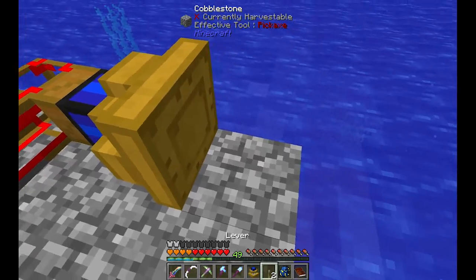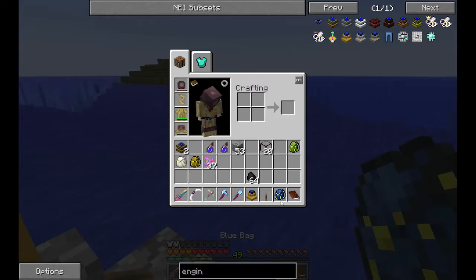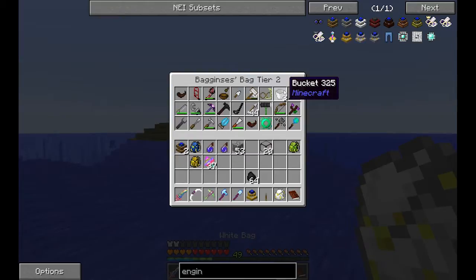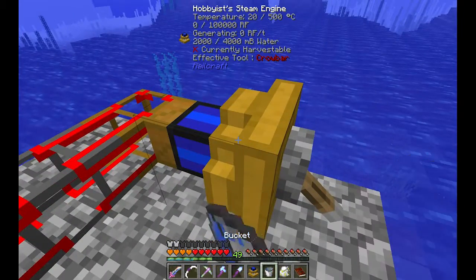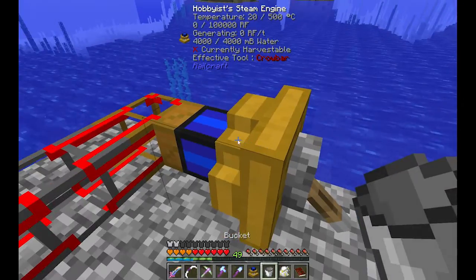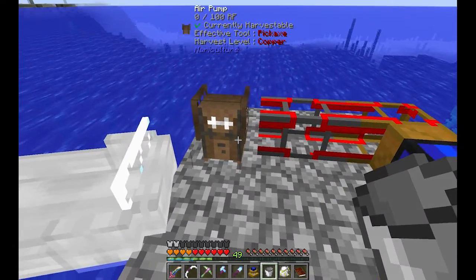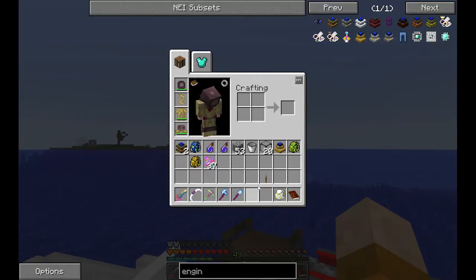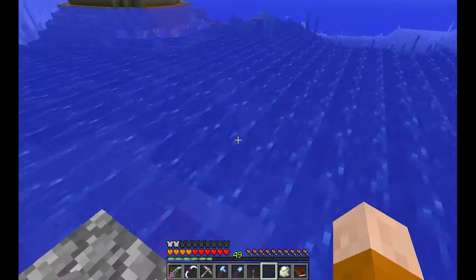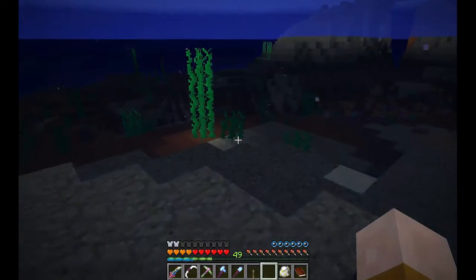We can put a lever right here, turn it on, put a little bit of coal. Let me put some water first - four buckets of water over there and some coal. Once it reaches 100 it will generate some steam and pump some energy to the kinetic pipe, and it should start turning around by itself. Now while we wait for that we need to find a pocket of bubbles underwater - and it's not like the regular bubbles we're seeing right now.